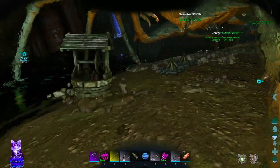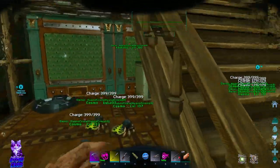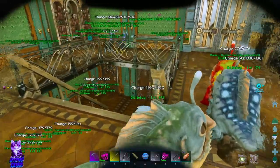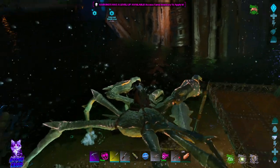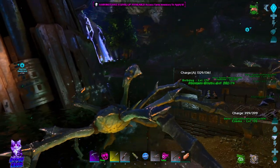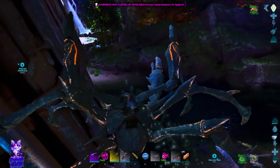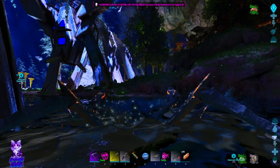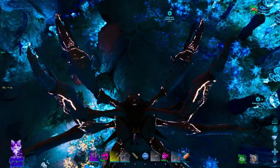Gonna put that guy in here. Then I'm gonna put the egg in there for now, cause we need some nameless venom. I think we're gonna take the crab out, turn this little guy off, and go down to the blue zone to get some nameless venom.